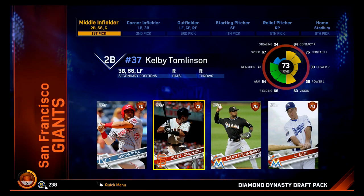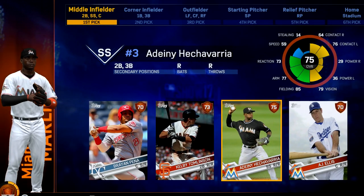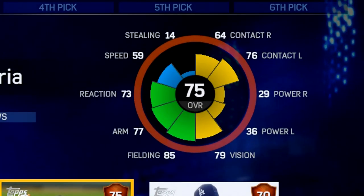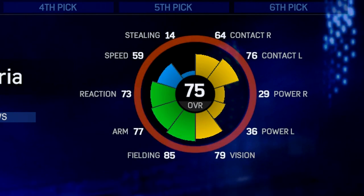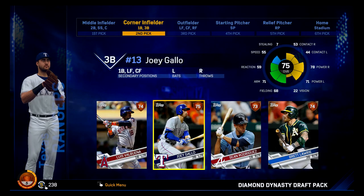I went through the four players here, and I'm going to go with Adaini Echeverria. I had to go look up how to pronounce that, but he has a good blend of contact, good fielding, vision, a little bit of speed. I was going to go with Pena, but we don't have much power or speed, so contact might not go as far. So let's go with Echeverria, and now corner infielders — let's get some third base power here. Joey Gallo.